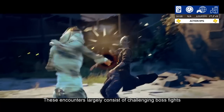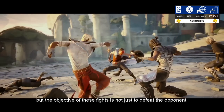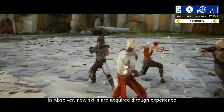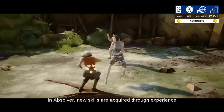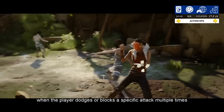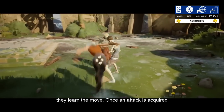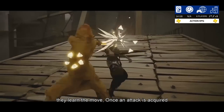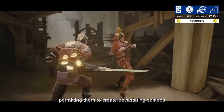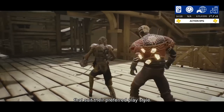These encounters largely consist of challenging boss fights, but the objective is not just to defeat the opponent. In Absolver, new skills are acquired through experience — when the player dodges or blocks a specific attack multiple times, they learn the move. Once an attack is acquired, players can add it to their combat deck, permitting them to create devastating combos that suit their preferred playstyle.